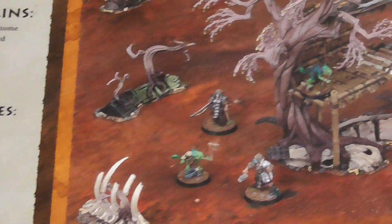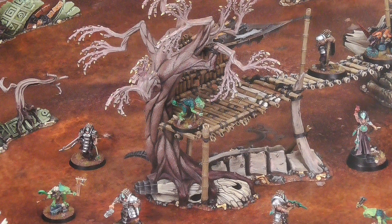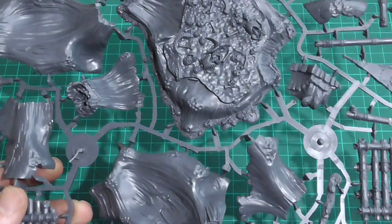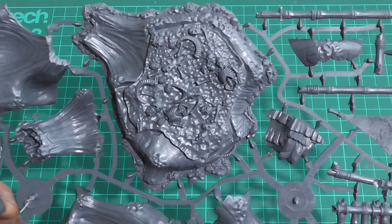If you know anything about Warcry, some models have been changed points-wise with a few different abilities. They also add something called Reactions, which appear on your warband's main ability card. Let's have a look at some pretty minis. Games Workshop, as per usual, fine quality plastic.